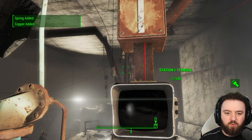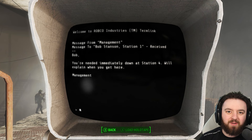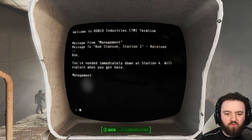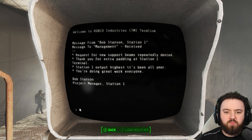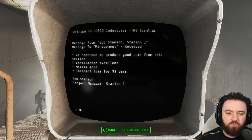Let's have a read of Station 1 communication. There's an urgent message from Bob Stanson - he's needed immediately down at Station 4. Bob requests support beams, which was denied. Station 1's output is the highest it's ever been. Ventilation is excellent, morale is good, and they've been incident-free for 93 days. Bob is clearly running a tight ship here at Station 1.